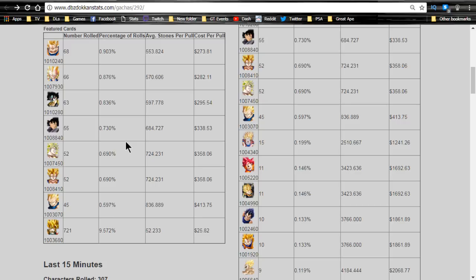Super Saiyan 3 Vegeta does not need any dupe additions or super attack increases whatsoever - he's a defender, period. He will not hit hard at all; even at best he's probably only going to hit around 400,000. Plus he's only useful on long-winded events - you're going to bring him in with Super Saiyan 4 Goku most of the time, and depending on how you play you might not even bring him.